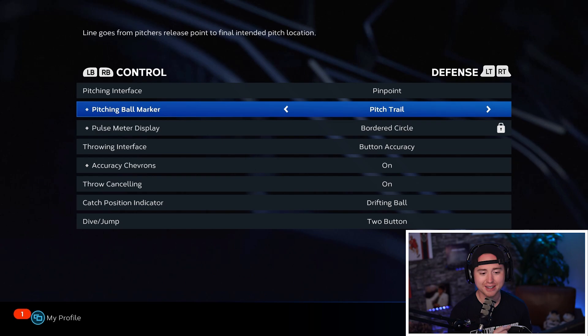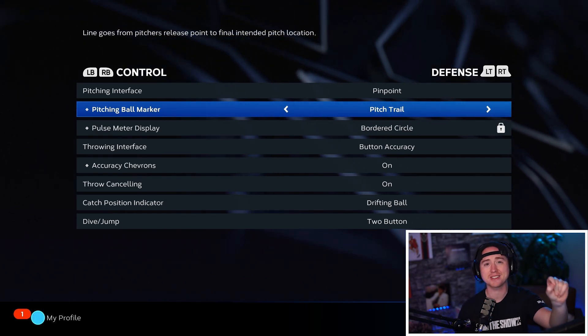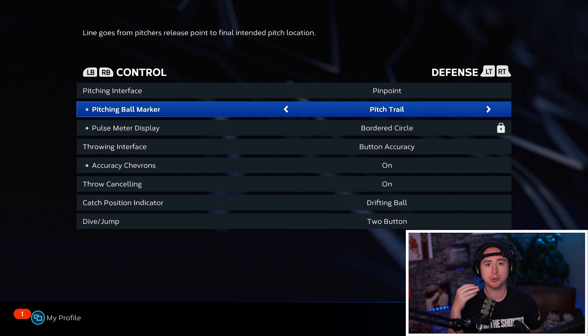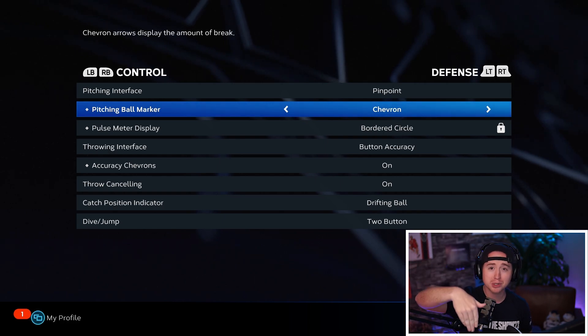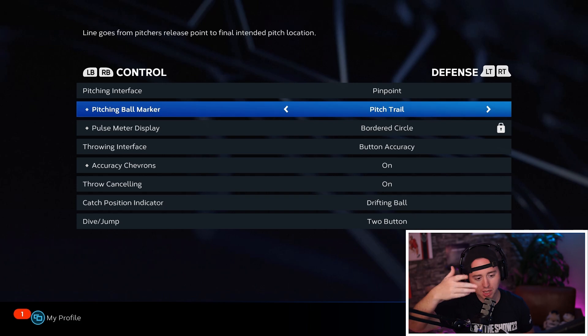On the defensive pitching side, I'm using pinpoint and I have pitch trail on. With pitch trail on I can see how the ball is moving and see the exact spot where I'm placing the ball in the strike zone — that is where it's going to end up. Some other options like the chevron show where the ball is going to drop to, but you're placing it in the zone rather than where it ends up. I prefer pitch trail for that reason.